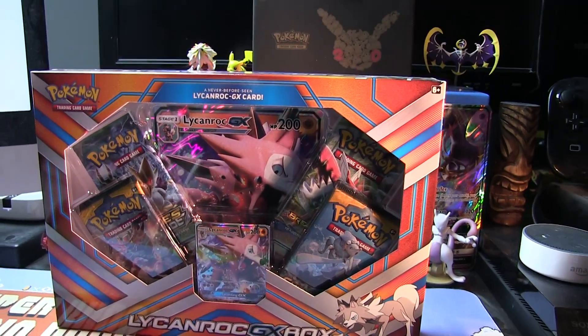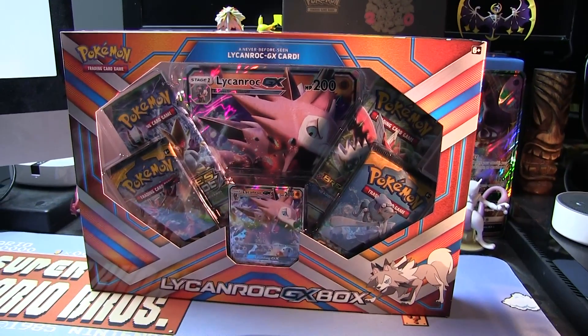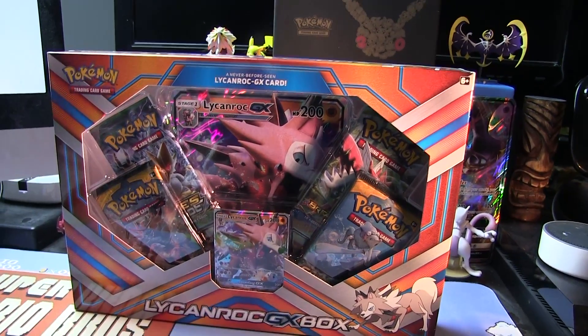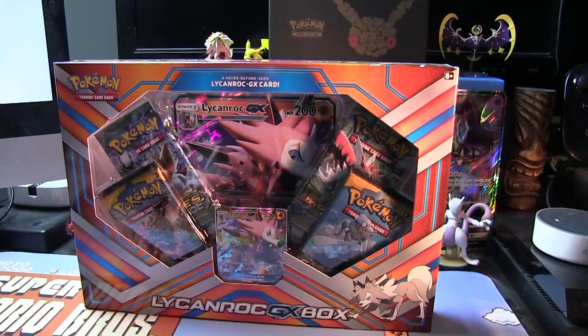I'm actually doing well and keeping up to date on the current boxes coming out. This is Lycanroc, the day form — the sun form, I should say. And yeah, there's some cards in here. There's a promo card in there. Let's open this bad boy up and see what we got.